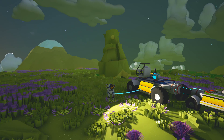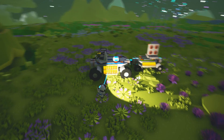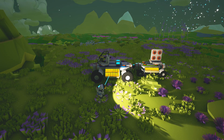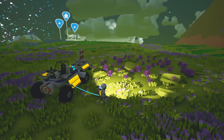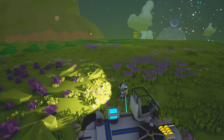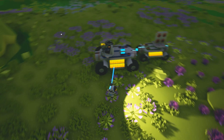Hey guys, the Haggard Nerd here playing some Astroneer. Last episode we got hooked up with a nice truck and trailer, and I think this is going to be enough for us to go exploring. This episode is going to be about exploration — we're going to go out and try to find what we can find, maybe some more research. At the end of the last episode I spotted something up on the hill, so that's going to be my first expedition.